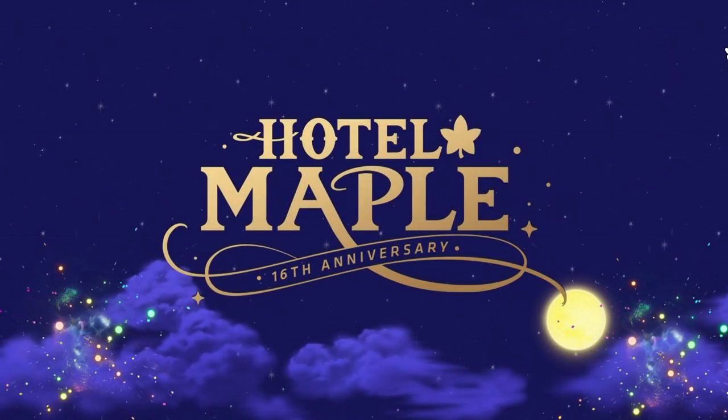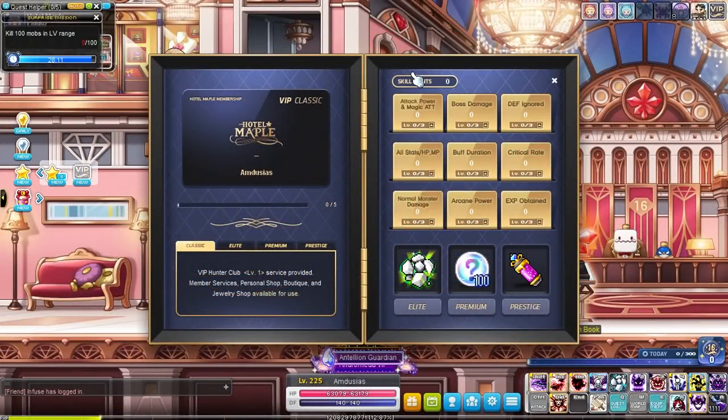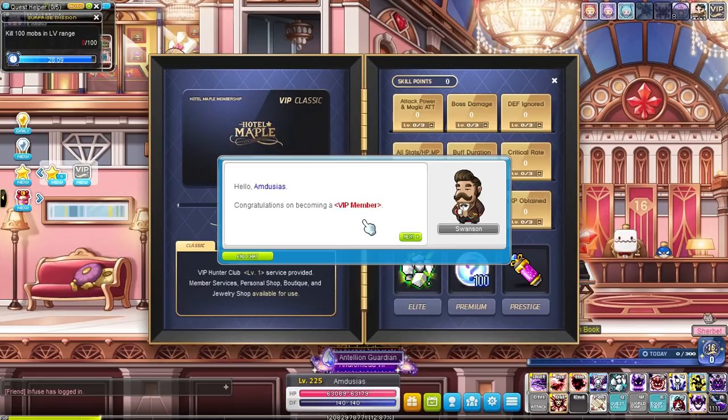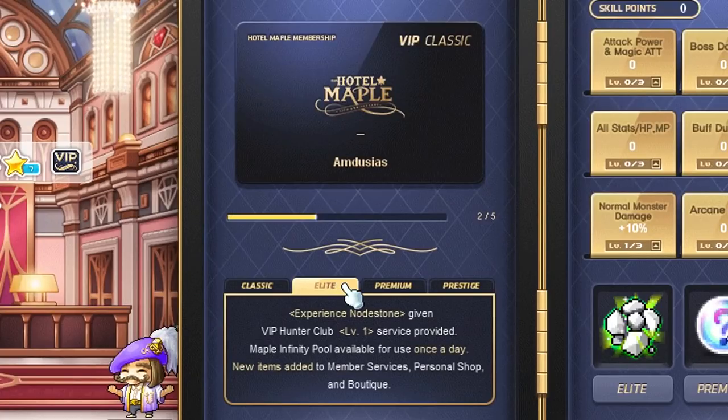As you start the event you will collect your very own personal VIP membership card. This card can be accessed at any time through the event star at the left side of your screen. The event itself can be accessed starting from level 101. Your card can be upgraded to a different level and there are 4 levels in total.